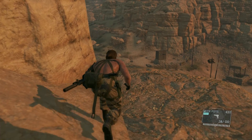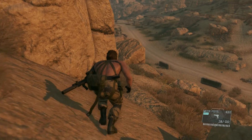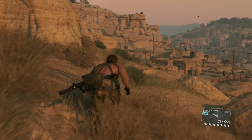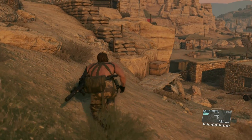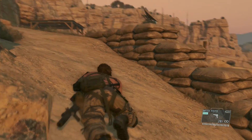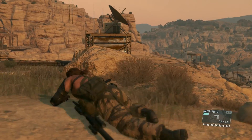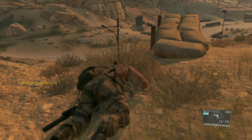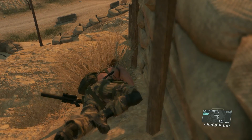You made it. Use the binoculars to locate the communications equipment at the facility. The map has been updated. Good. That's the first one. Destroy the remaining antennas.